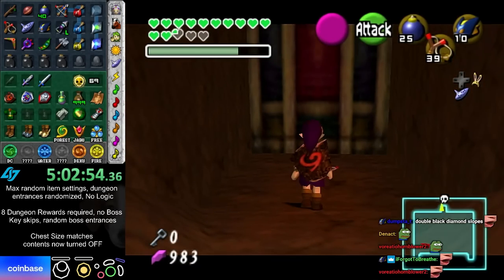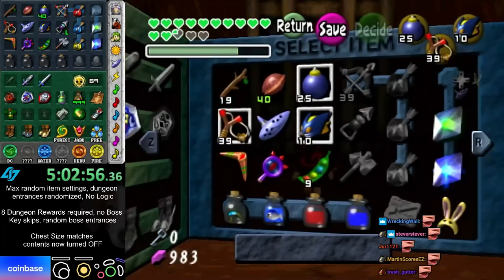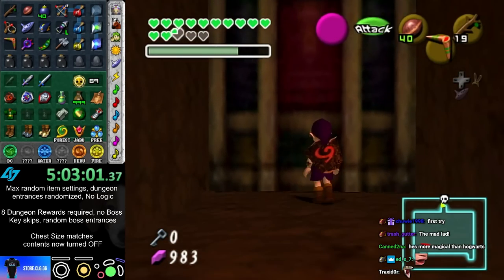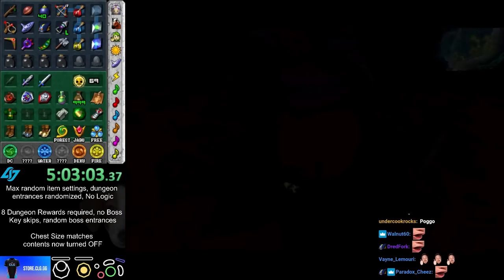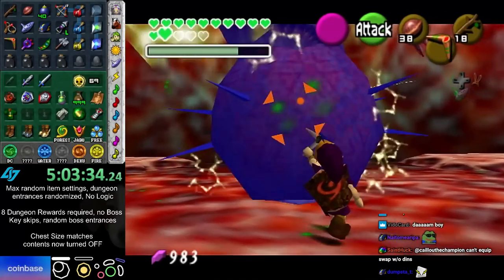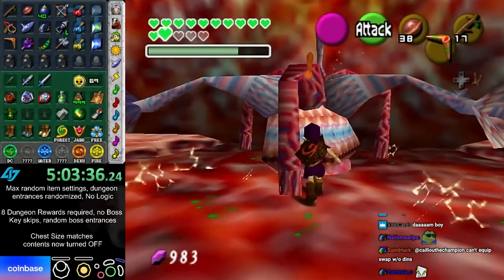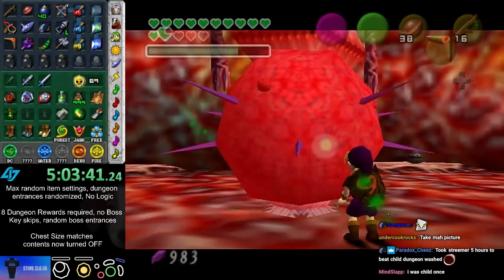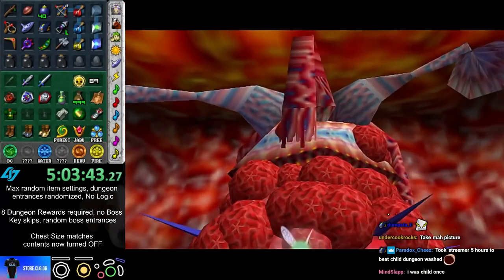Nice — hacker voice: I'm in! I did this as child because I can't equip swap the boomerang as adult. I don't have the only way to equip swap boomerang as adult, which is with Din's Fire in rando, and I do not have Din's Fire.